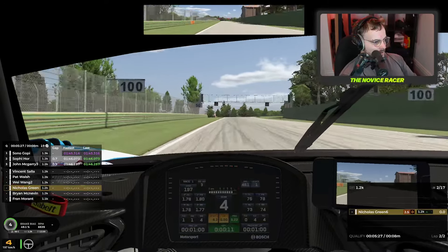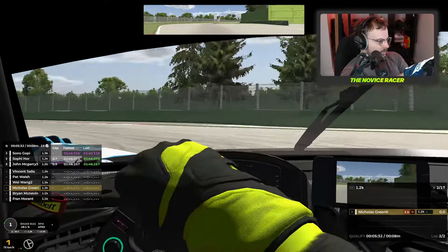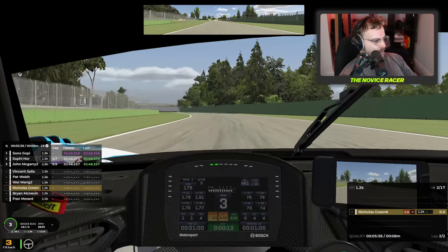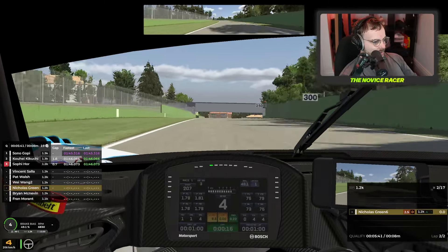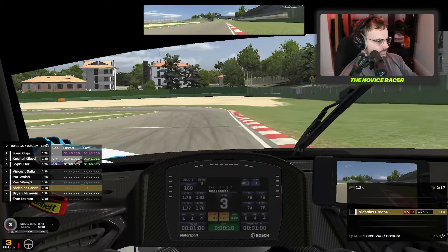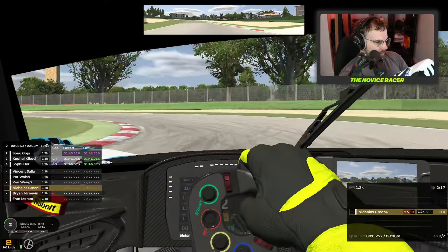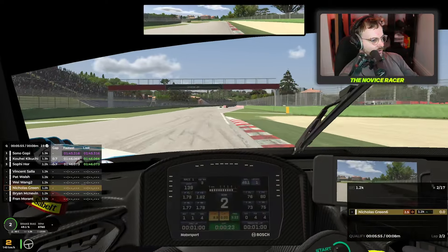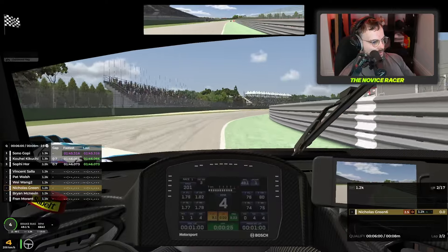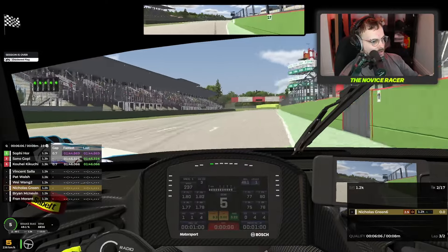Coming up to Variante Alta chicane — it's tough. It's obviously one of the slowest parts of any track, but we're through and away. We just have the last couple of left-handers to go now. Probably taking it a bit slow but we want to keep it on track, because this is the last corner of our only qualifying lap at Imola. And we are coming through using all of the track here, coming up to the man waving the chequered flag.